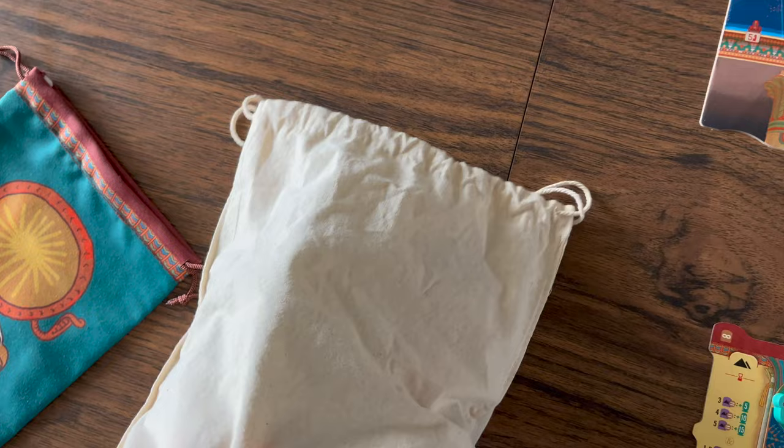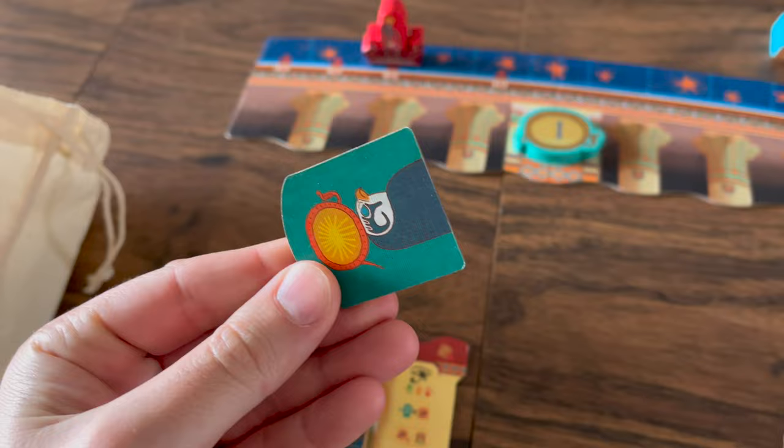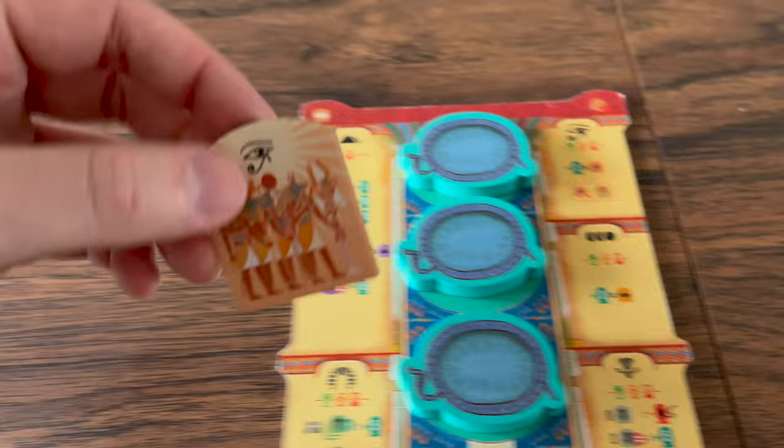On a player's turn, they will choose to do one of three different actions. First, a player can draw a tile from the bag. There is a large variety of tiles and each one that scores can do it differently, while others have special actions. Let's first talk about the god tiles.